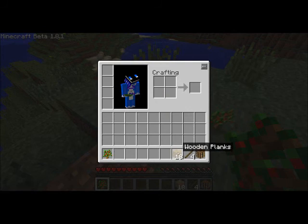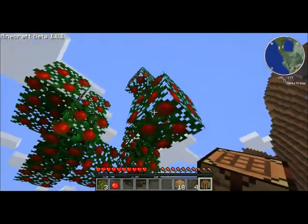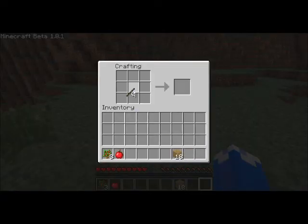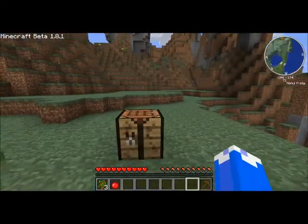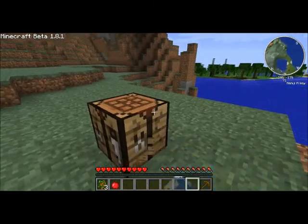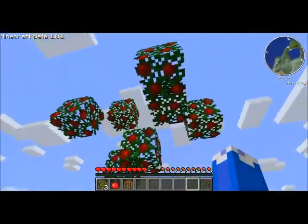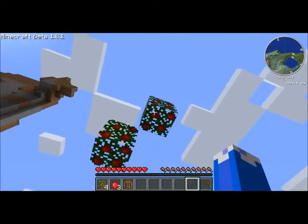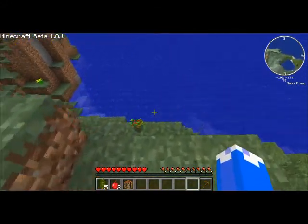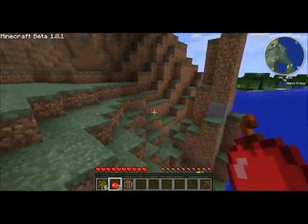There we go — we're already getting saplings and apples! Now, I know what you're thinking: we should probably be making a wooden axe. But the problem is that since I have single player commands on, that can be kind of odd, because single player commands use the wooden axe for locations. Let's just finish breaking this tree down and get some more apples. Three apples and enough saplings to get our own little orchard going if we want.